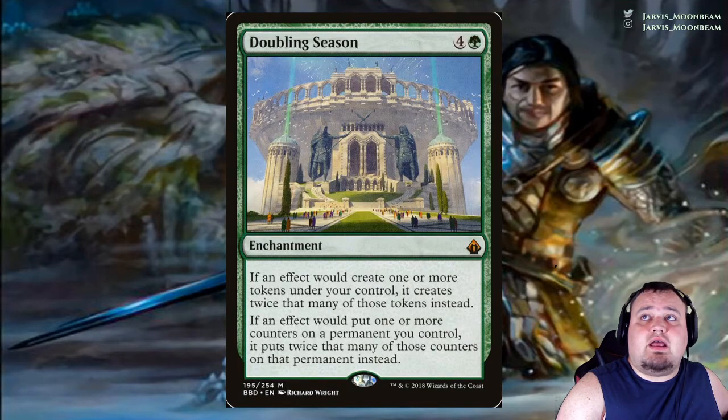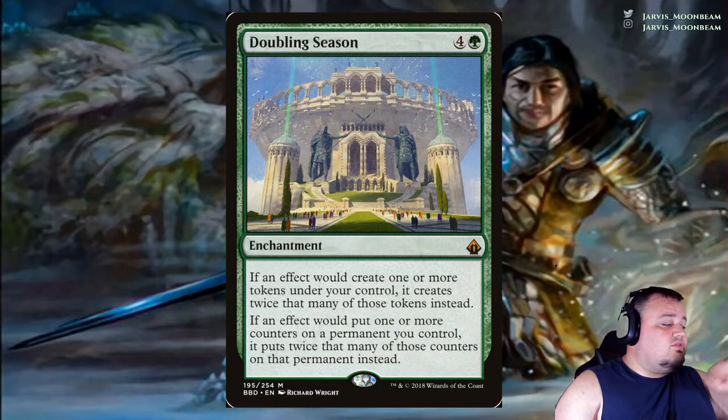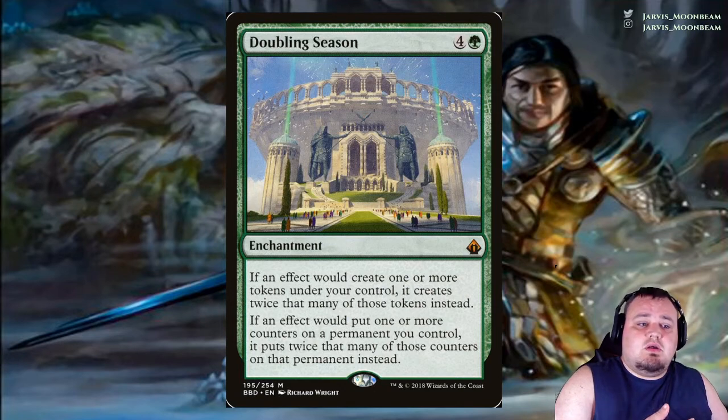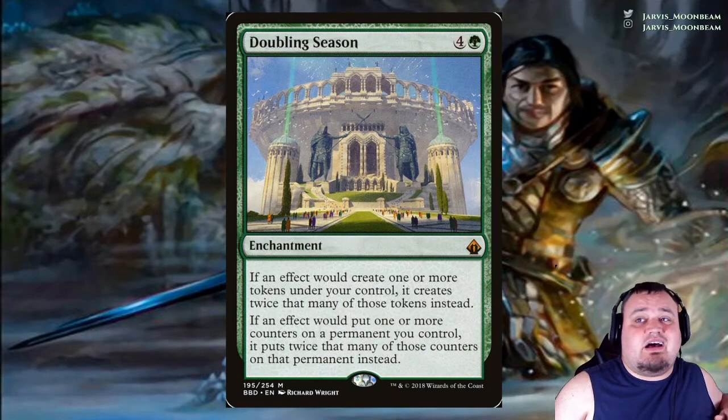Doubling Season costs 4 and a green. If an effect creates one or more tokens under your control, it creates twice that many instead. If an effect puts one or more counters on a permanent you control, it puts twice that many of those counters on that permanent instead. Most importantly, when planeswalkers enter the battlefield their loyalty counters get doubled — but not when you're activating abilities, because that's a cost, not an effect.